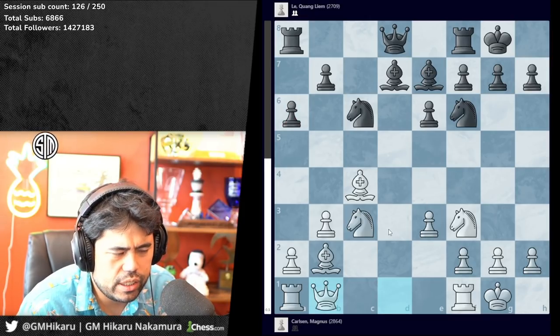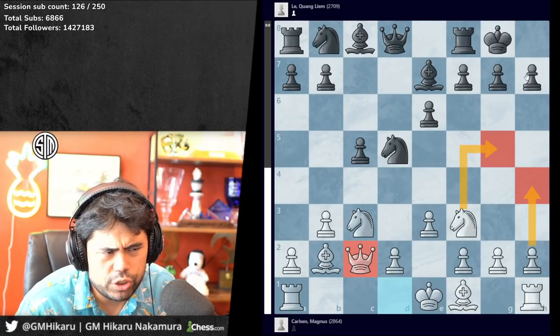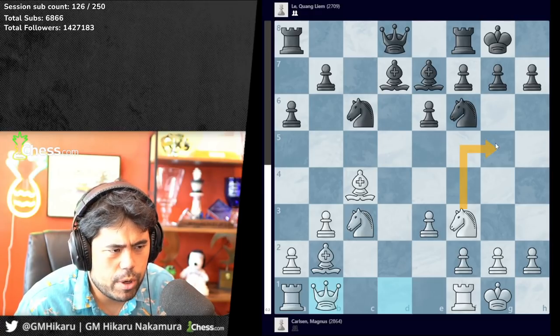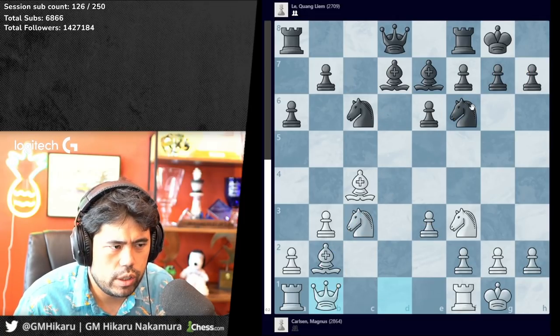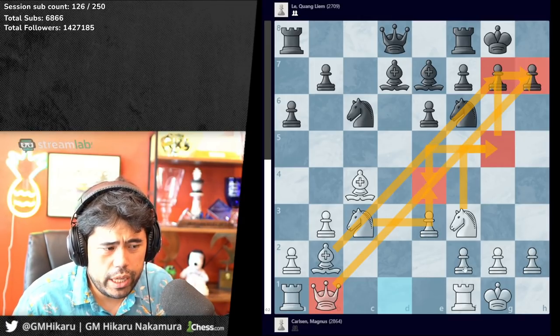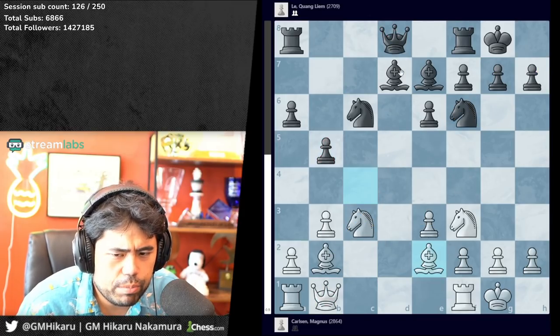Castles, knight to c6, knight f3, a6 — queen b1, interesting choice by Magnus. The idea follows this aggressive line: similar to how queen c2 aims to go h4, knight g5 and use the two diagonals, here with queen b1 the same concept applies — he wants knight g5 badly, wants to use the two diagonals, maybe g4, maybe even rook d1. Very aggressive try.